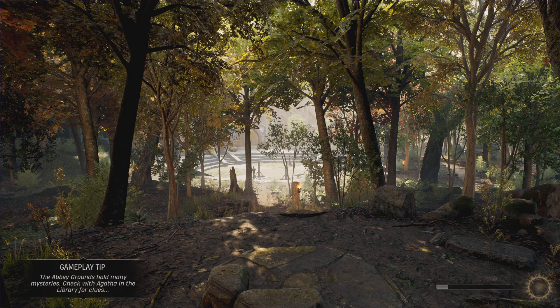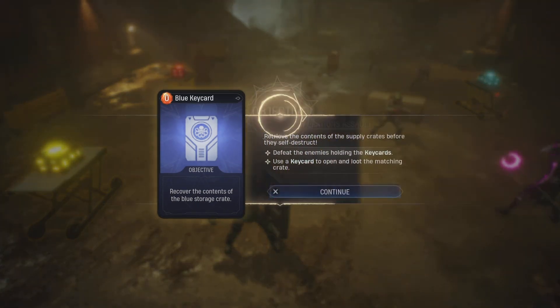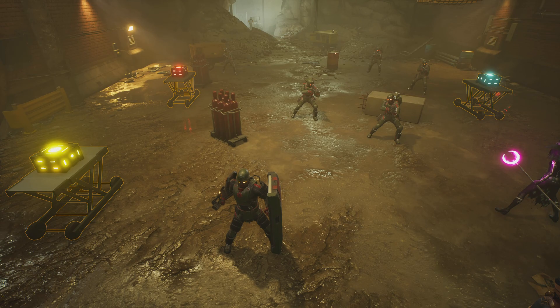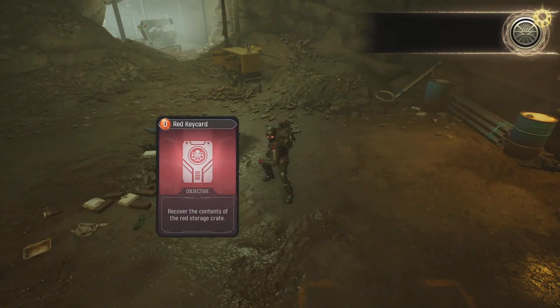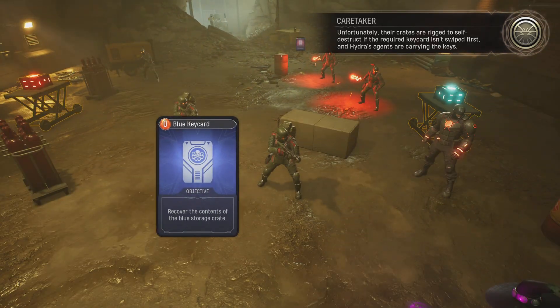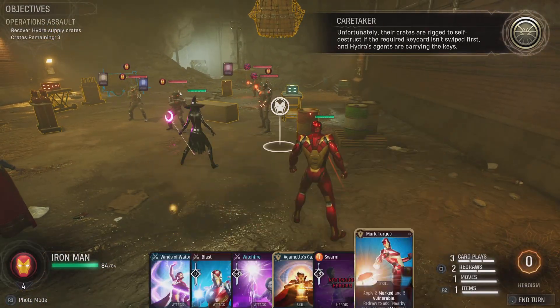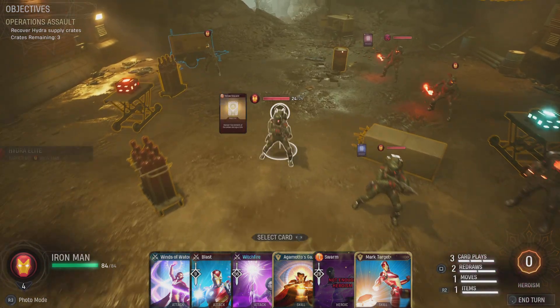This is my first mission ever without the Hunter, except for the tutorial. Operations Assault - retrieve the contents of the supply crates before they self-destruct, defeat the enemies holding the key cards, and use the key card to open and loot the matching crate. The crates are rigged to self-destruct if the required key card isn't swiped first.